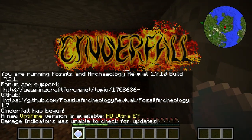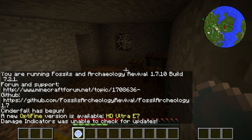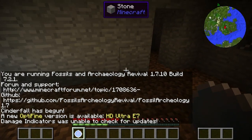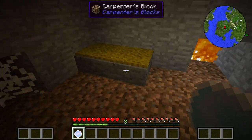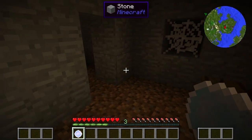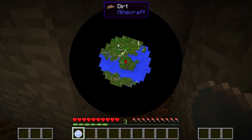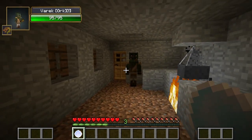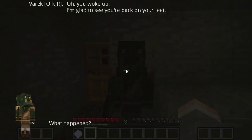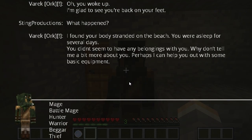Whoa! I think we're in trouble or something. Okay, at least we have a map. It's really interesting. An NPC greets me: 'You woke up. I'm glad to see you're back on your feet. I found your body stranded on the beach — you were asleep for several days. You didn't seem to have any belongings with you.'